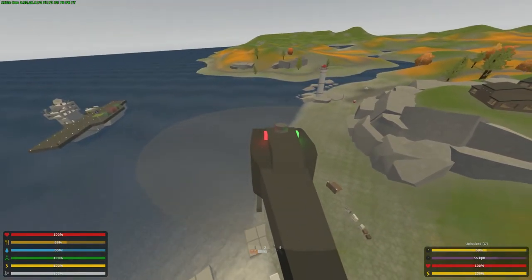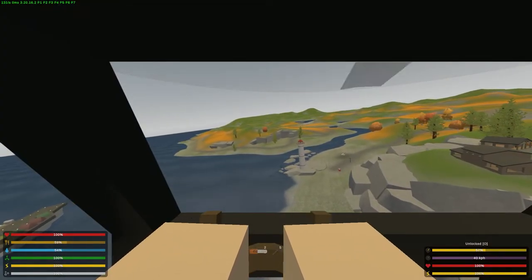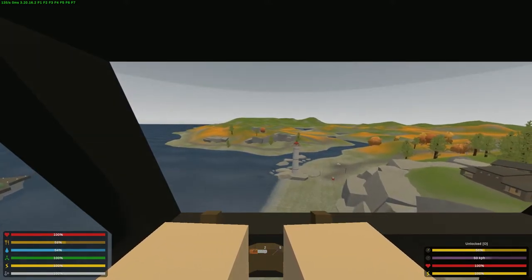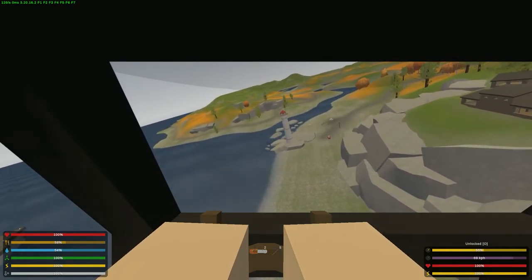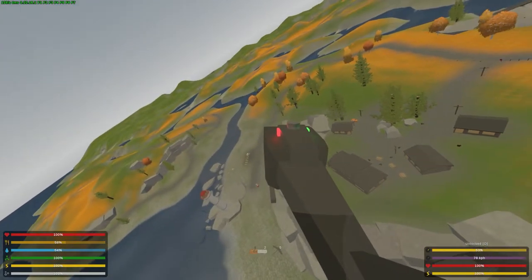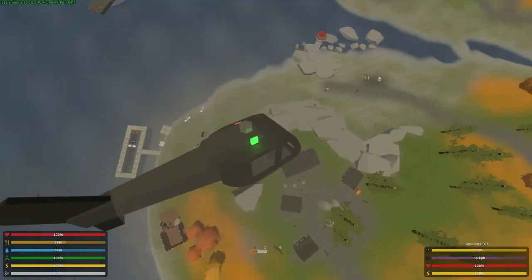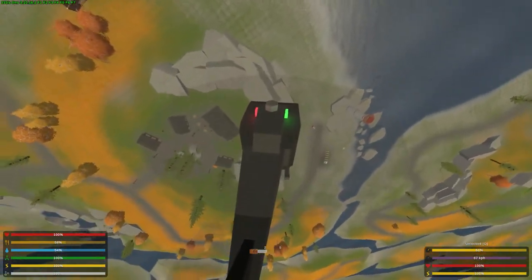For first person flying, you'll use WASD and your mouse. Moving the mouse left tilts left, moving it right tilts right, pulling it back tilts forward, and pushing it away tilts backwards. I think it's much easier to fly in third person — that's my preference — but in first person you can do flips and all sorts of crazy stuff.